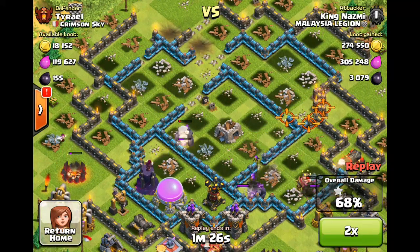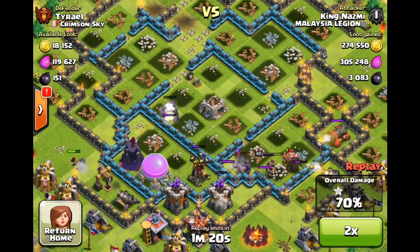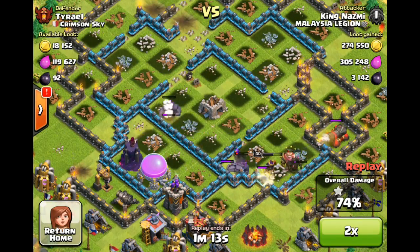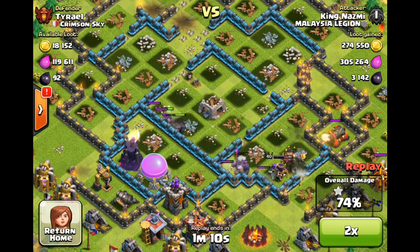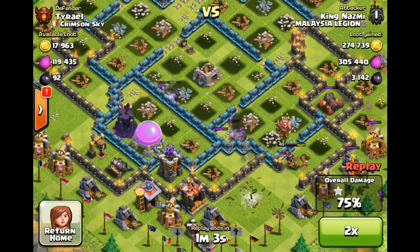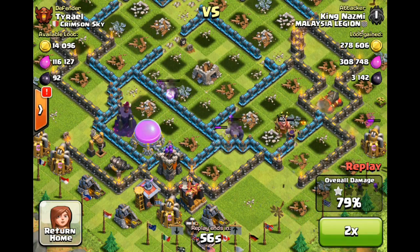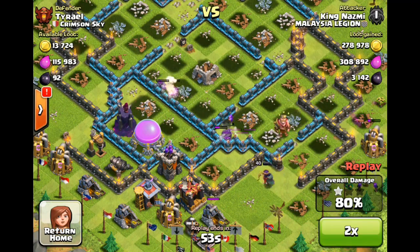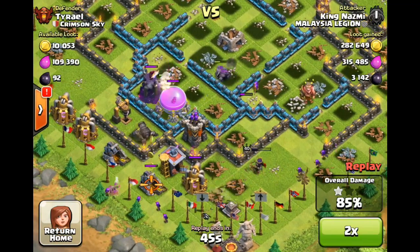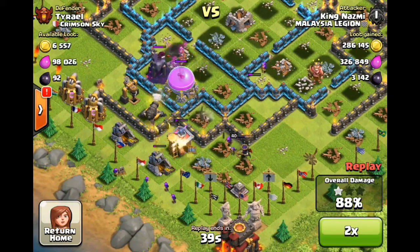Right now he has one P.E.K.K.A. almost dead, his Queen at half health, two Golems, and his last Wizard just died. He deployed the last of his troops all around the outside just to pick off some buildings. And if you haven't guessed by now, by looking at how much time there is left, I'm not too happy about this defense.